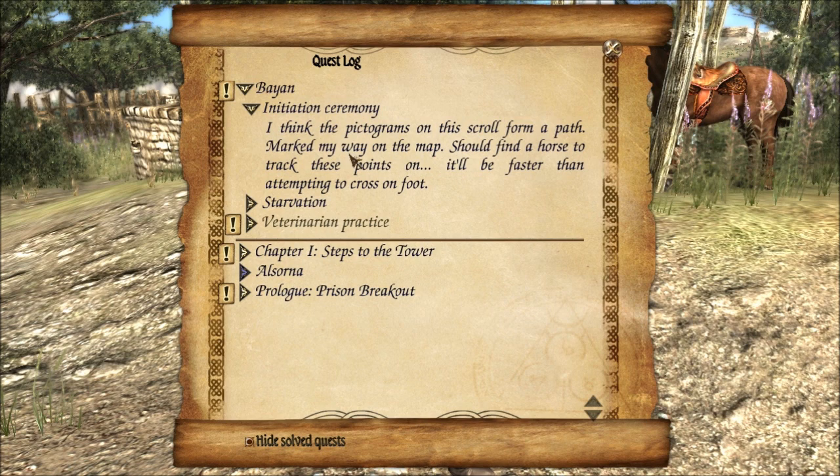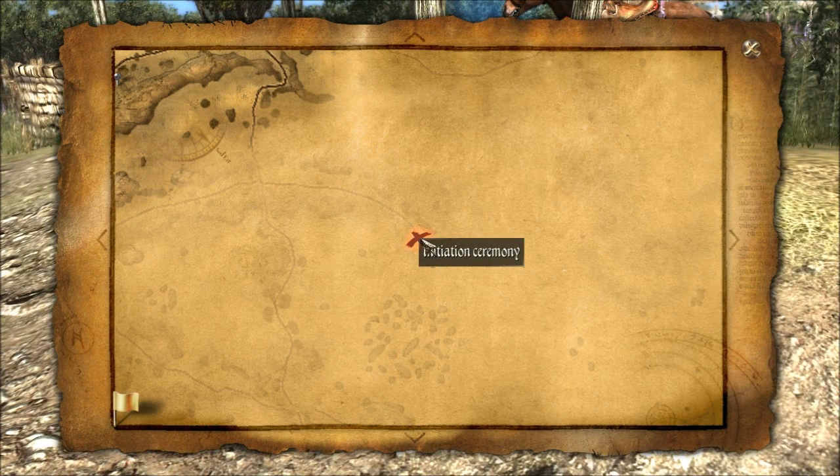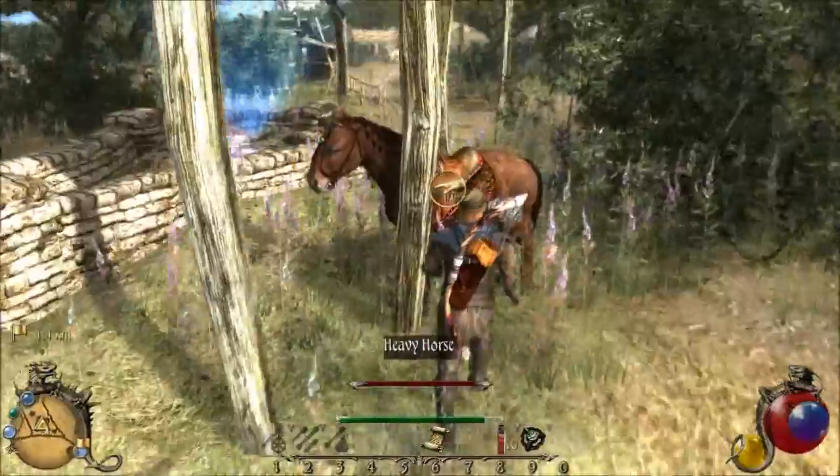The next thing is we have to find this pictogram and head over here. So let's hop on the horse and find this. If I zoom out a little bit, it looks like it's south along the path and then we head over here. Looks like we've got some horse riding.